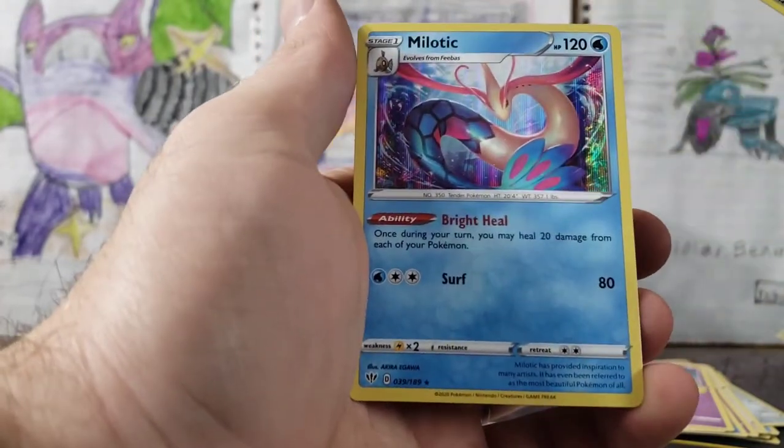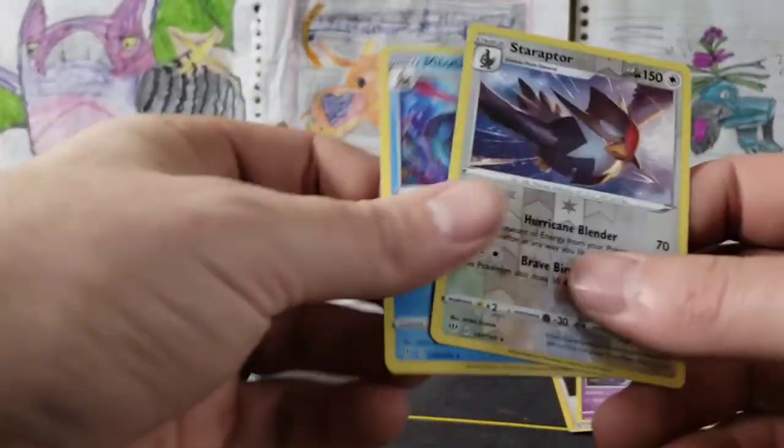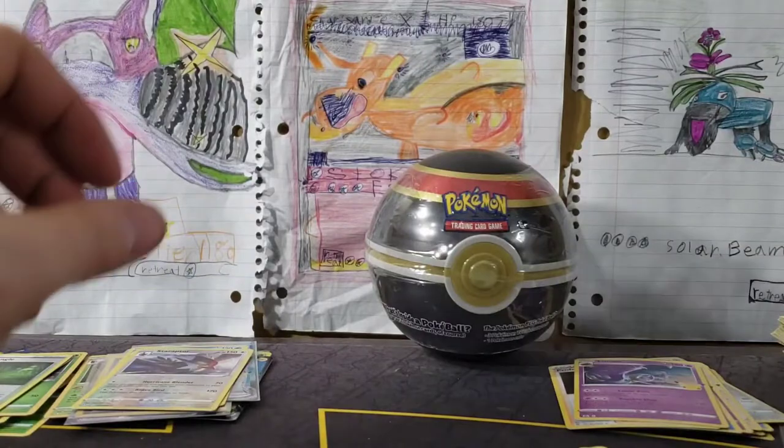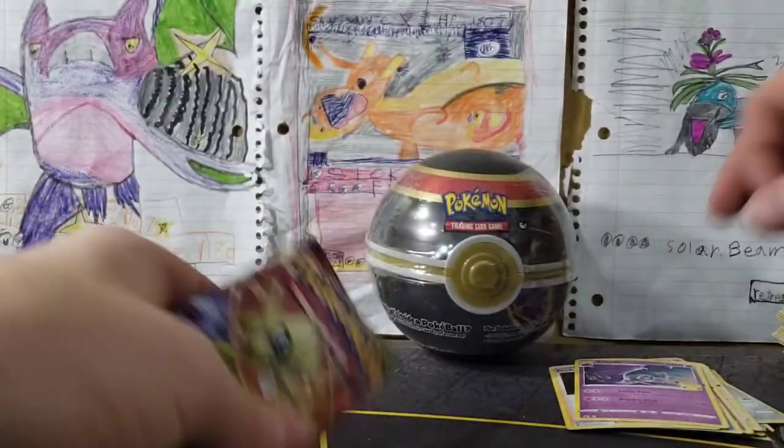Bright Heal — once during your turn, heal 20 damage from each of your Pokemon. That's actually kind of cool, but I don't know how well that is actually going to do. 20 isn't a lot of damage to heal.